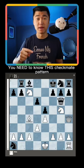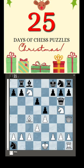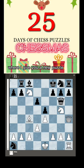You need to know this checkmate pattern. White to play — pause to solve. This is all part of my 25 days of chessmas where I give you a new puzzle every single day to help you improve your chess rating.